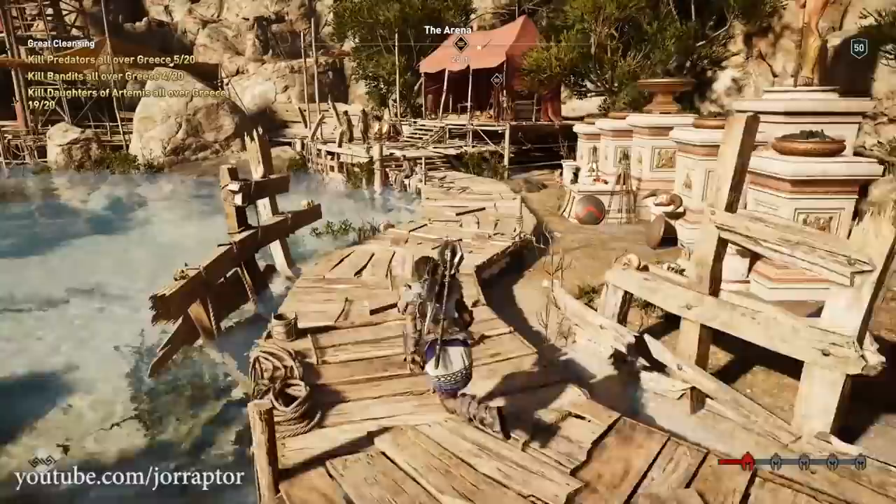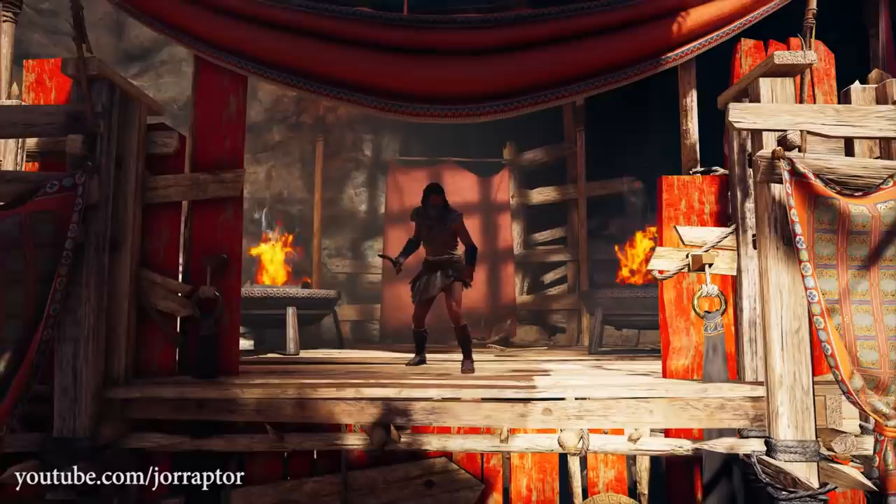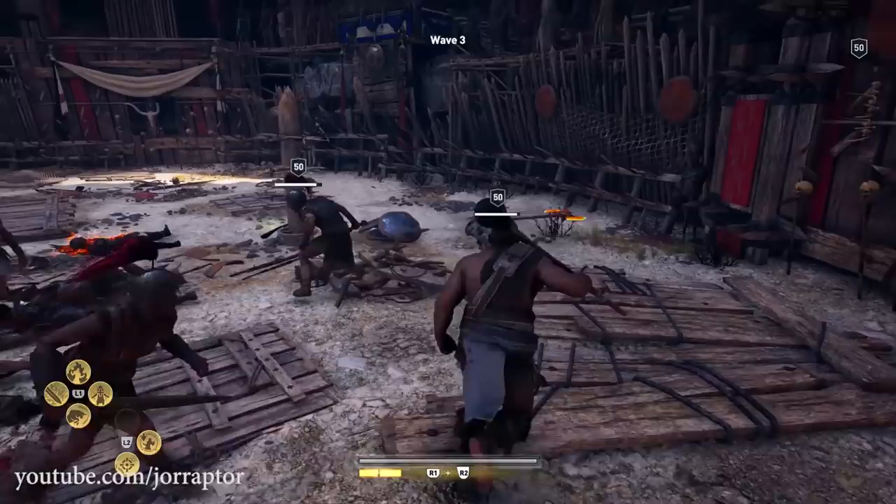I went to the arena for the weekly quest, since you need to kill bandits. Selecting the fight against the bandit leader will help you get to 20 kills. Someone gave me the tip but I sadly don't remember where. This also works for the animals you need to kill — just select the huntress, who will have a ton of predators fight for her.